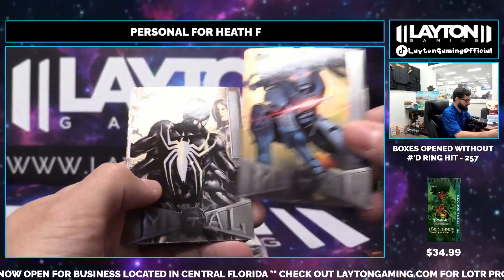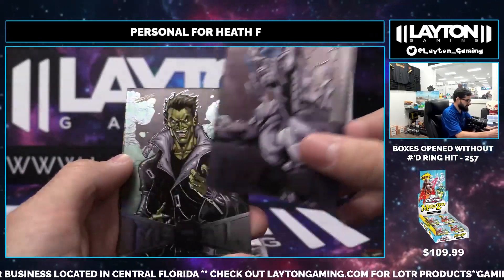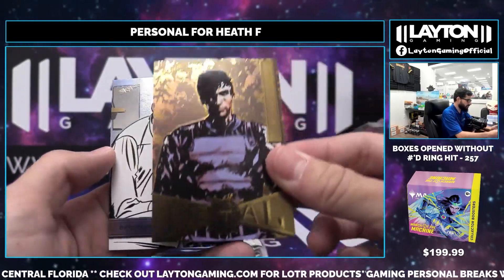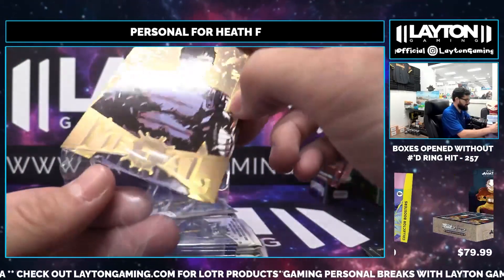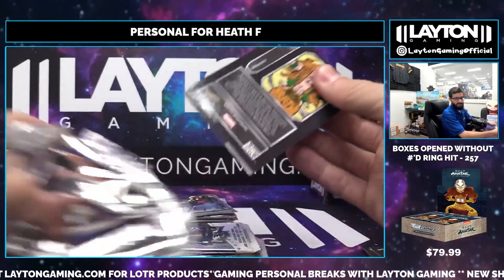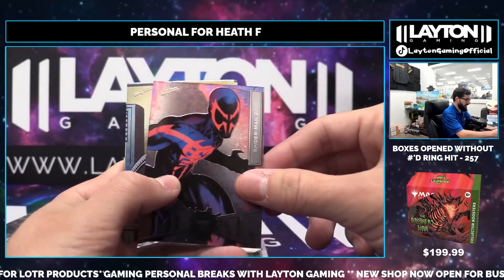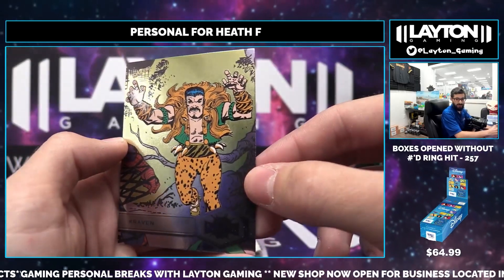It's going to be a Spider-Man on the base, Alistar on the base, Jackal on the base, Winter Soldier on the refractor. Those gold cards are not serialized, just a different rarity. Ben Parker on the base. The big cards out of this are the Precious Metal Gems — those are mad expensive, big ticket cards that go for thousands of dollars. Dr. Octopus on the base and Craven on the base.